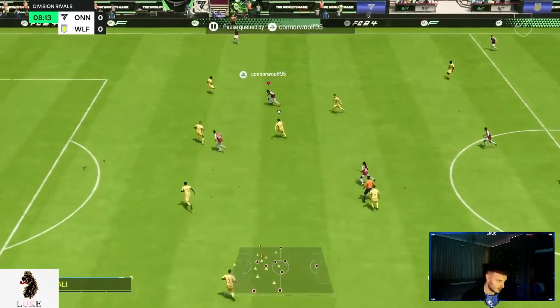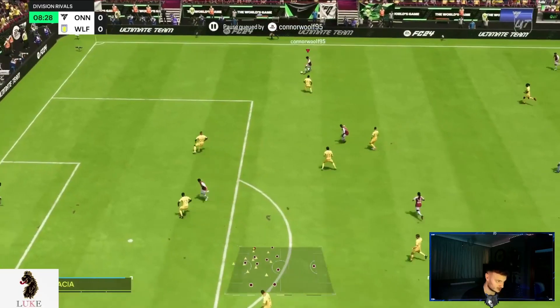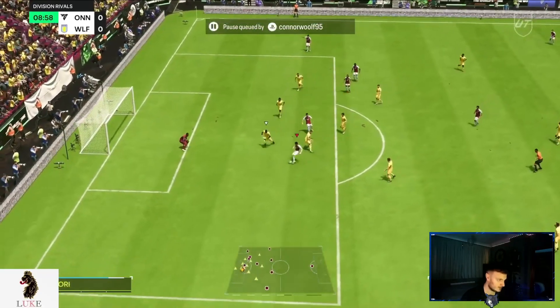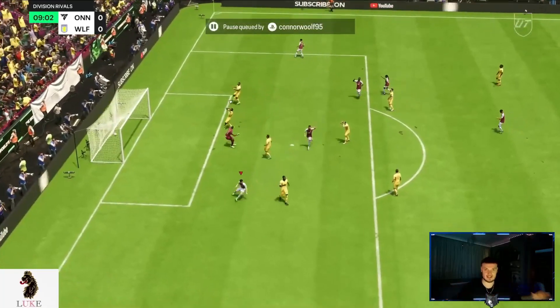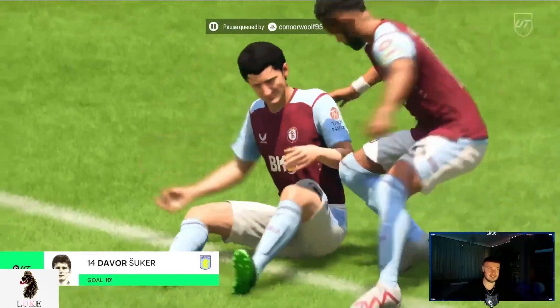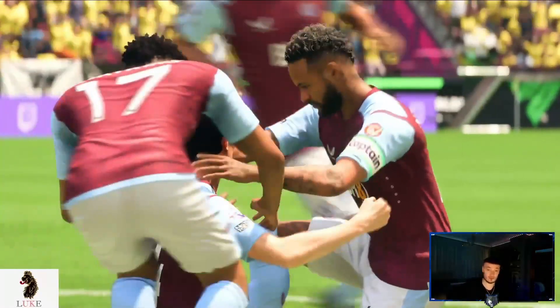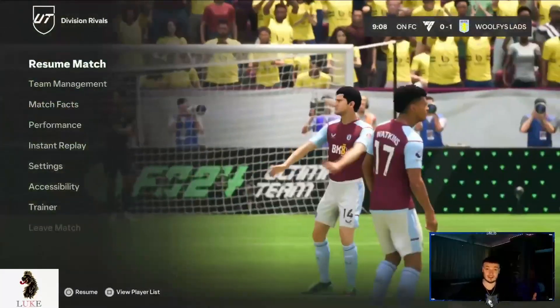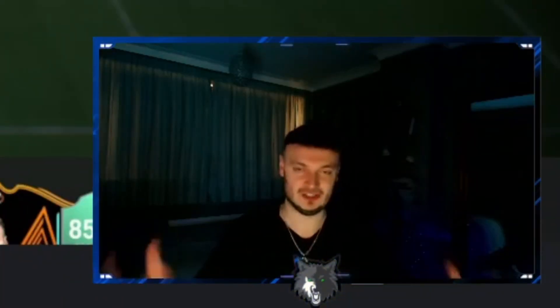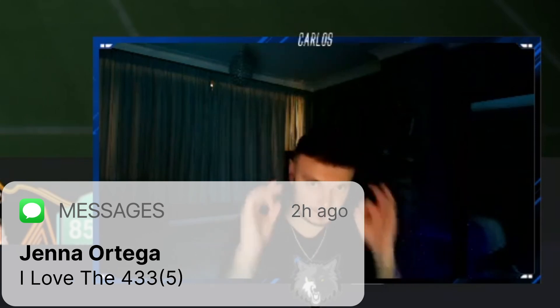Beautiful - my right central midfielder making those runs because the right winger is on stay wide. That is a perfect example of the 4-3-3-5: you've got the central midfielders close to the center forward getting into the box, the right winger on stay wide, the left winger on stay wide, and the left winger is actually the one that scores. A brand new formation and custom tactic on my channel.